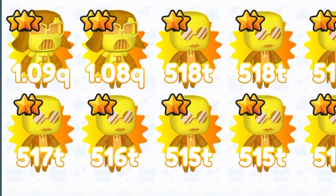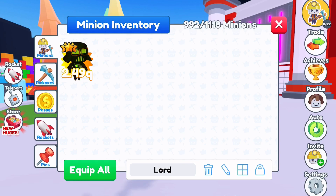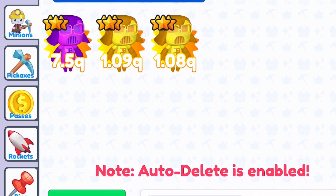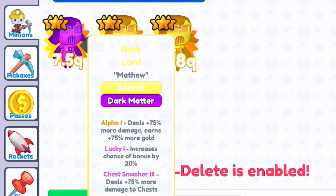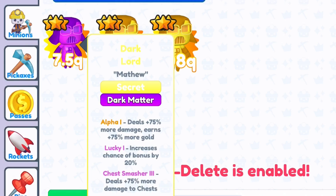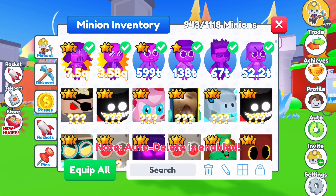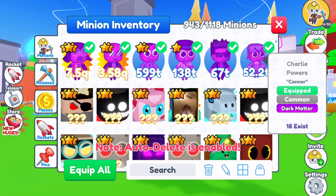I was so excited to see this in game — the fact that they introduced the Dark Lord, based on Darth Vader from Star Wars, the most iconic super villain in movie-going history. Thanks so much to Chase for giving me the rainbow one; from that I was able to make it into a dark matter and my score jumped all the way to number one. This has Alpha 1 enchants and Lucky 1. I'm probably geeking out because I'm a huge Star Wars fan — phenomenal job from Liftoff Games as usual.